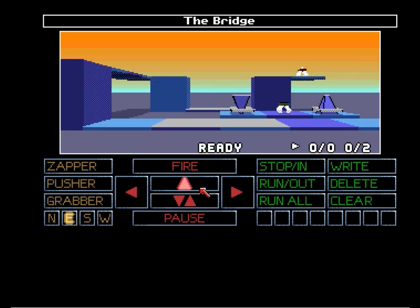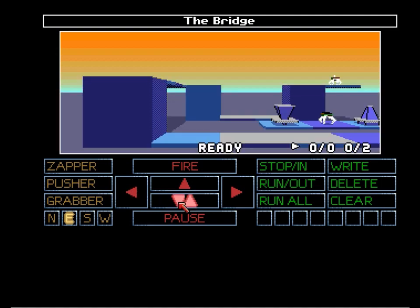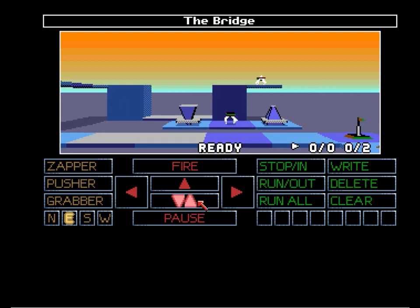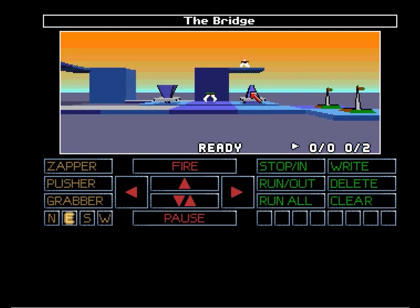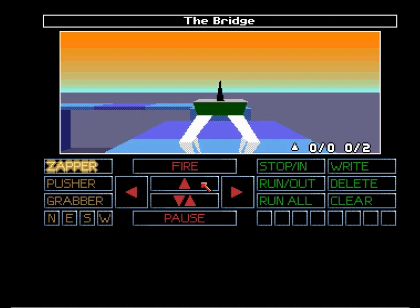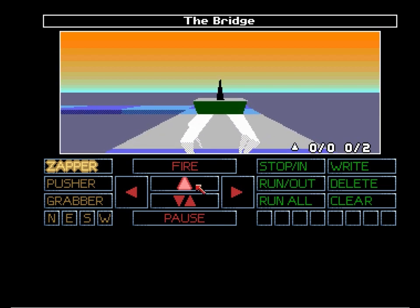In this level you can see we need to get the zapper to follow this path along, but as you can see there are lifts that aren't playing along. These two devices here on the other side of the grabber — the force up and the force down. Only the grabber can activate these, and the force up makes all the lifts go up. And obviously the force down is the opposite.